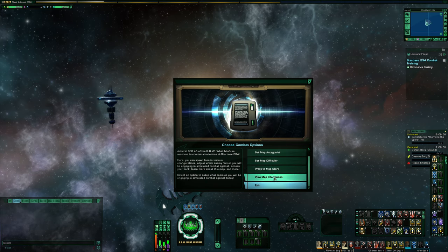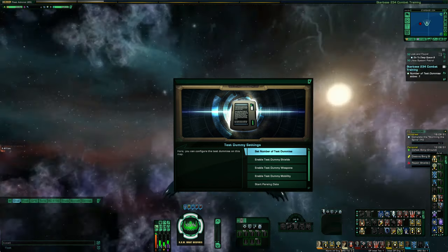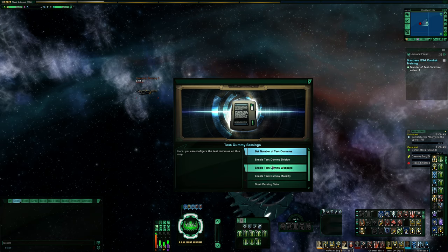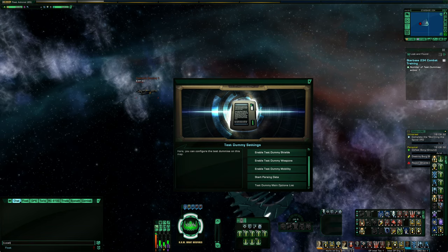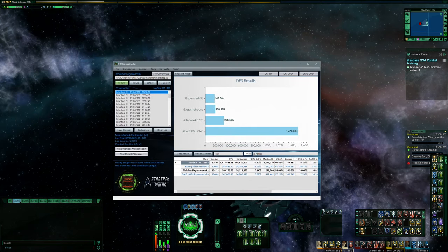What I want to do here is set the active combat scenario to spawn test dummies — and you can see there's a test dummy next to me. You can enable its shields, its weapons, and its mobility. There's even a built-in parser here, but I would still recommend you type slash combat log one and parse things yourself. Keep in mind that with your parser you're going to need to redirect it — you can see here how it's pointing to the Star Trek Online live folder. You would need to set it from the live server to the test server folder.